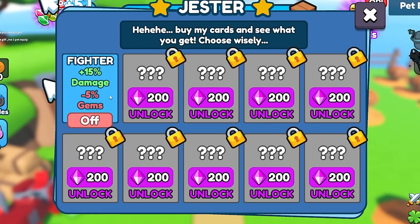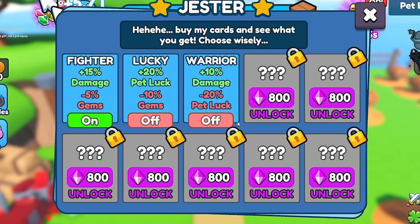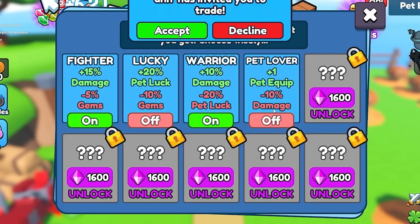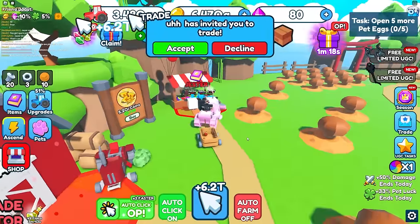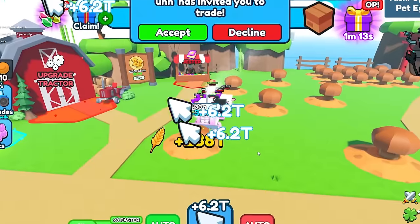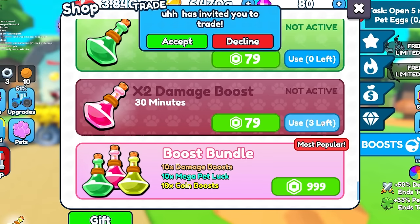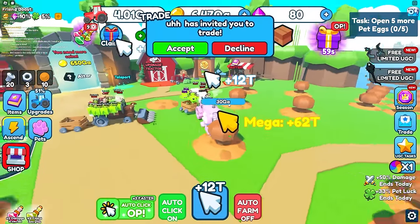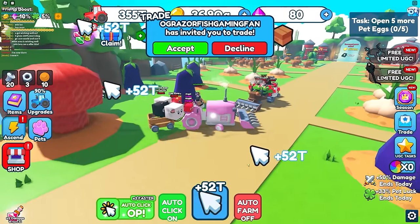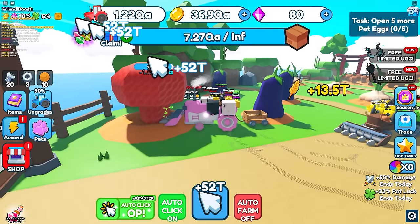I merge my extra daggers into better ones that do 290, equip them, and now I get 5 trillion every tap. There's a gesture system where I can trade gems for buffs like less gems and more damage. With a boost active I'm getting 6.2 trillion per tap, then 12 trillion with a two times damage boost. I ascend and now get 52 trillion every tap.